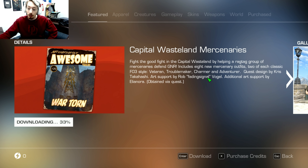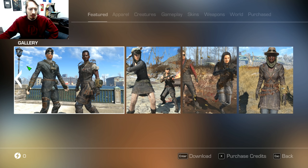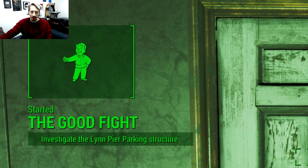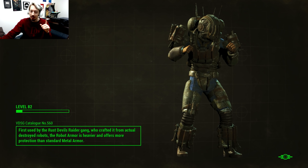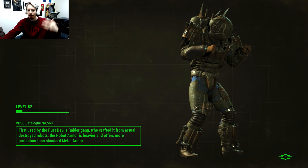While we wait for it to download — for those who don't know, you fight the good fight in the Capital Wasteland by helping a ragtag group of mercenaries defend GNR, which is a significant location from Fallout 3. It includes eight new mercenary outfits, two of each: classic Fallout 3 style veteran, troublemaker, charmer, and adventurer. Quest design by Chris Takahashi, art support by Rob Fading Signal Vogel, and additional art support by Eleonora — great modders working on this project.